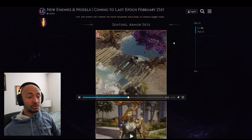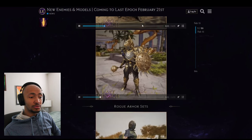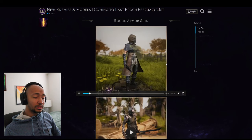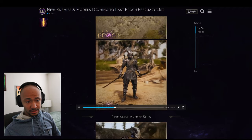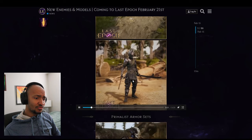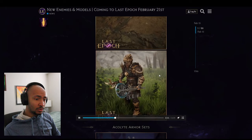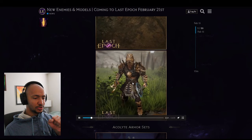We're also getting new armor sets for free — these are not MTX, they'll be in the base game. The first few sets look solid. One Paladin set with a cool shield, a brigand-style set, and a feathery primal set are among them.